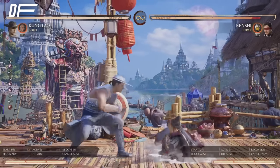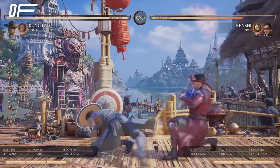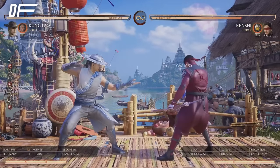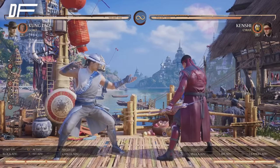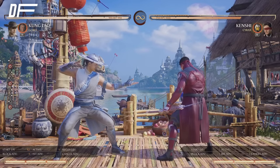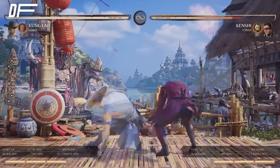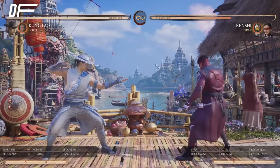Lastly, he has his sweep. This is also a good poke because not only is it plus on block, but it's also a low. As you'll see going through this guide, this character is very much a mix-up aggressive character. He has defensive tools, but you want to use those defensive tools to get in and mix. The sweep is plus three on block — start your offense, down four right after, really good check.